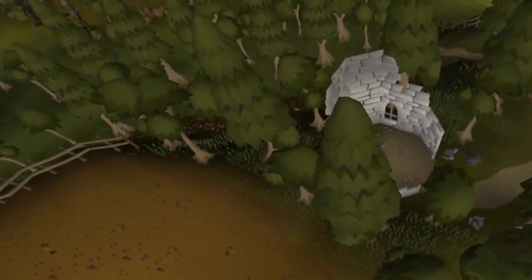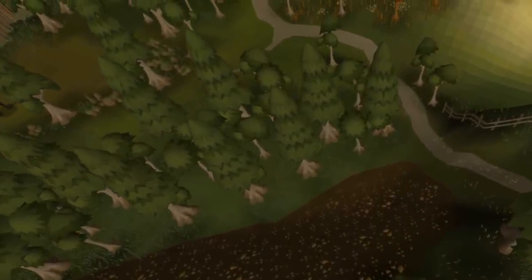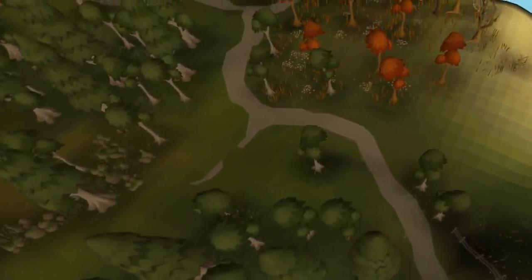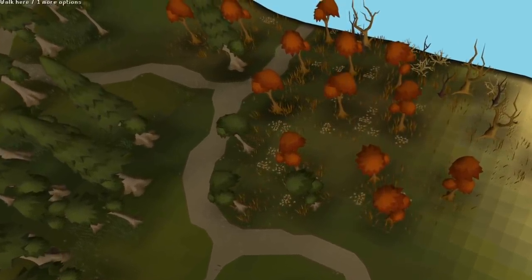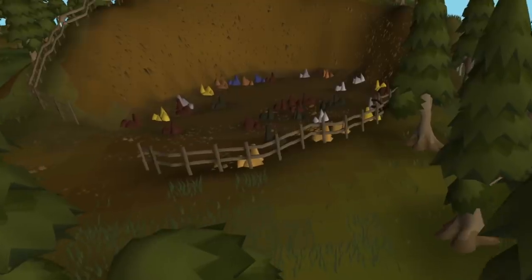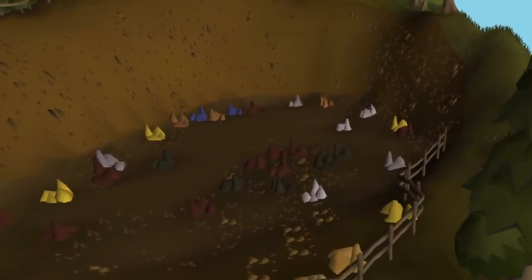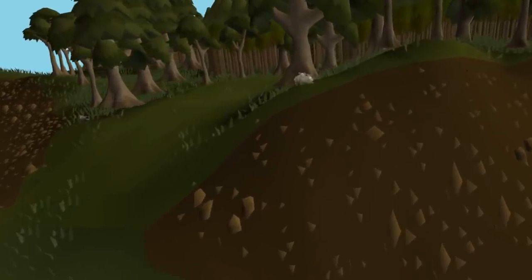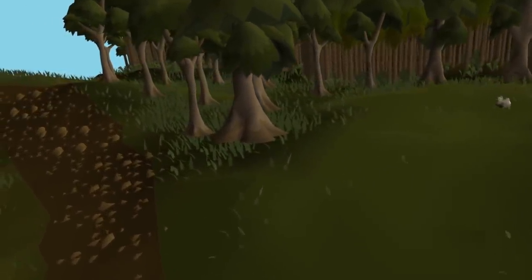Yesterday we also received a content update called the Isle of Souls. This is an update to the Soul Wars area all about fleshing it out and making it feel more connected to the rest of the game. They've added in new monsters, new amenities, and generally added reasons to actually go there. For example, there are now maple, yew, teak, and mahogany trees — mahogany trees are actually kind of notable. They've added in different ore veins up to mithril, a harpoon spot, a net spot, a cage spot, and a bait spot for fishing. You can also now catch crimson swifts, copper longtails, and grey chinchompas, so a new low-level chin spot is actually pretty notable.